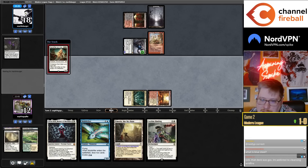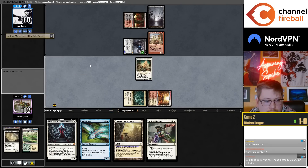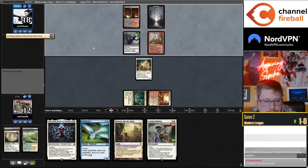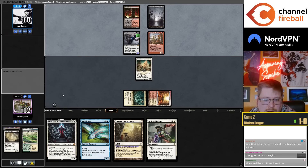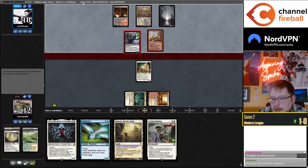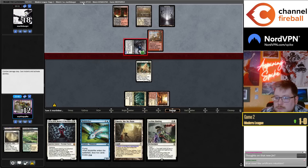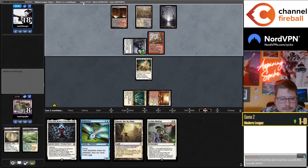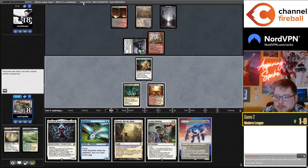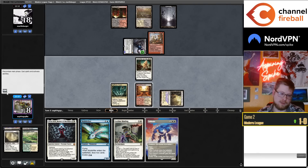Hopefully they don't have Scam into Ragavan into Blood Moon. If both have Elesh Norn, two Norns mean nobody gets any ETB effects — I'm mostly hoping to dodge Elish Norn, and that's worked so far. I think this deck matches up with cascade decks well — probably good against Rhinos, pretty bad against Living End, and you have Vetoes on the sideboard.